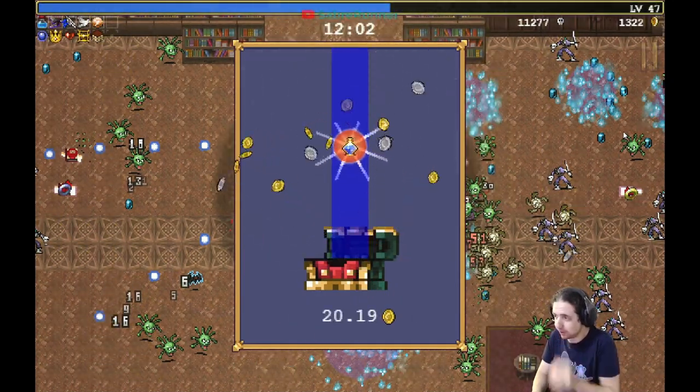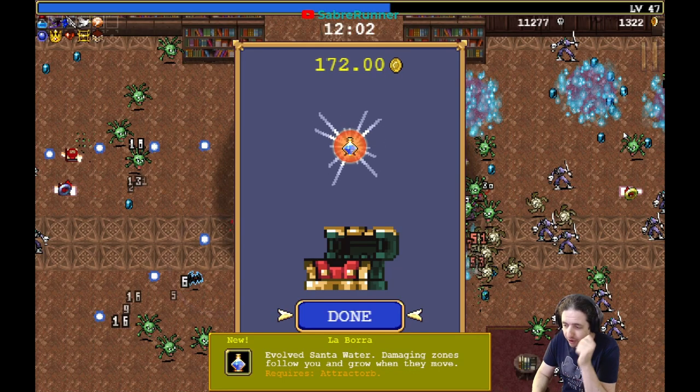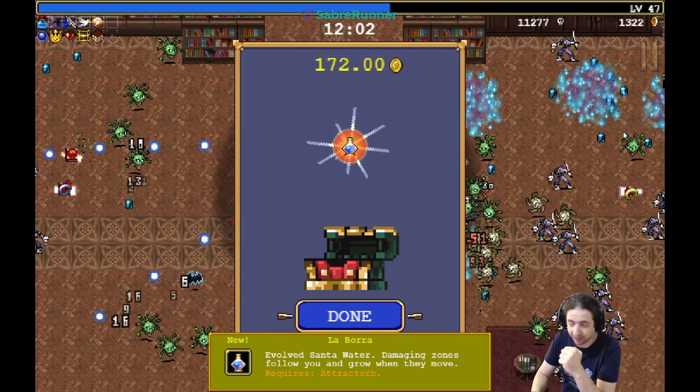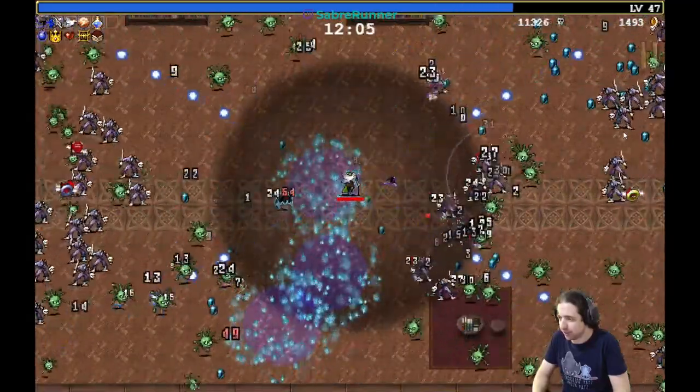Please upgrade my water. Thank you. Now the upgraded water is bigger, stronger, and they attract — so it ends up generating just massive amounts of damage.